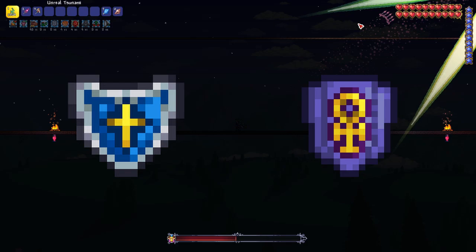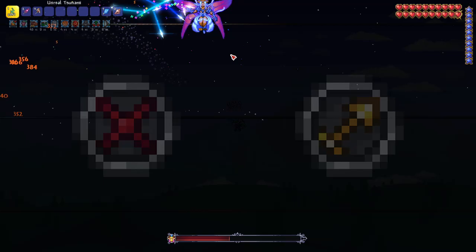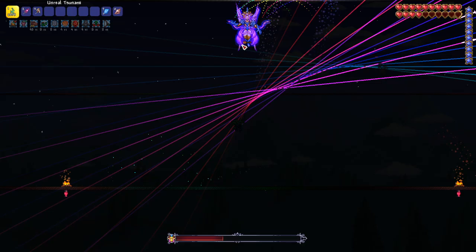And then to fill out your last few slots, a Moonstone would be very useful. I would also recommend an Avenger's Emblem or Ranger Emblem for the increased damage. And finally, a Stalker's Quiver for the arrow damage and velocity boost. For armor, I would highly recommend Shroomite, but you could also use Chlorophyte or Hallowed Armor if you don't feel like farming glowing mushrooms.